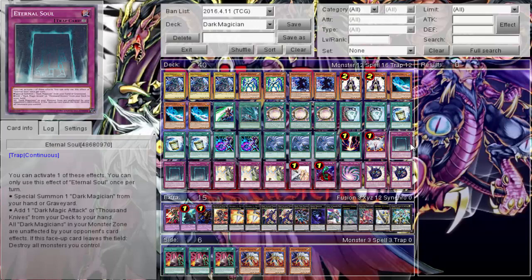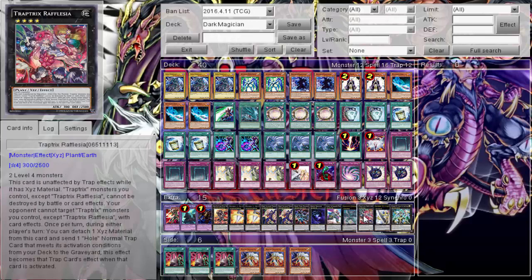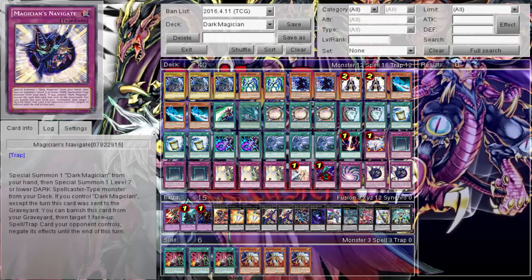Three Eternal Soul because it's great — special summon Dark Magician from your hand or graveyard, or add one Dark Magic Attack. All Dark Magician monsters you control are unaffected by your opponent's card effects, which is just power. The downside is that if this card leaves the field it destroys all monsters you control — risk versus reward, but it's just so good. Triple Solemn Strike because Solemn Strike, Solemn Warning, bottomless, yep. Space-Time Trap Hole because we have Majespecter Wrath here. Two Magicians Navigate — gets kind of cloggy. I don't like how it says special summon one Dark Magician, then summon the level seven spellcaster. You have to summon Dark Magician first, so if you don't have Dark Magician in hand you're not doing anything with it — that's why we cut it down to two.